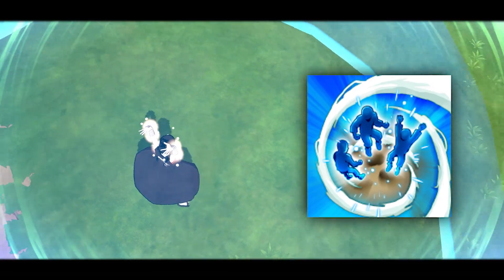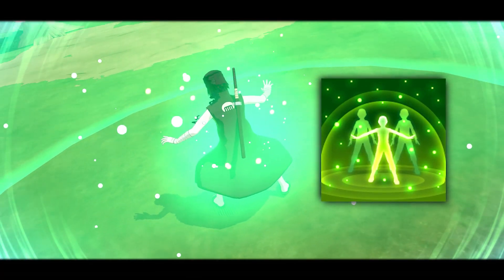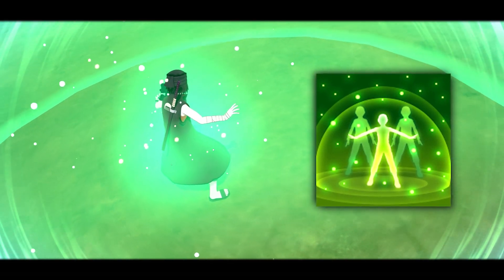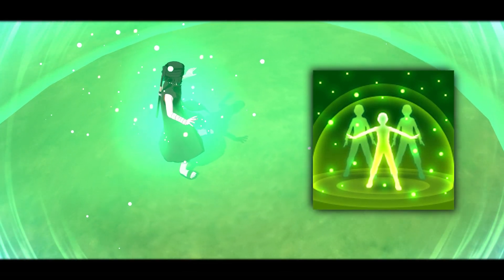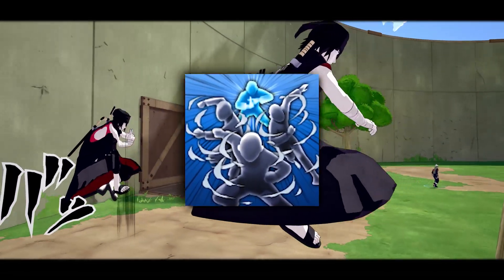For the second ninjutsu we got Cellular Extraction Jutsu. What this jutsu does is basically just heals your teammates and cures status ailments for all allies within the range — and the range is huge, best range in the game I think right now. For the substitution, I got that Multi-Shadow Clone Jutsu.